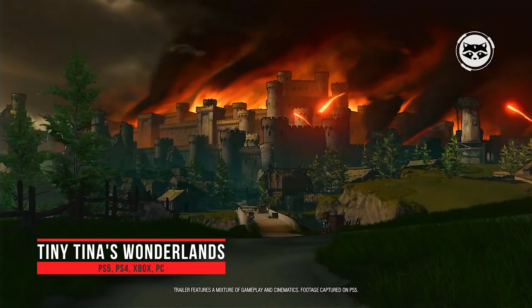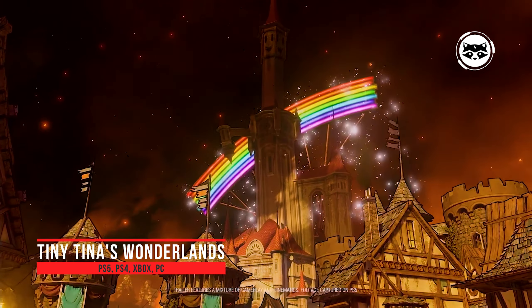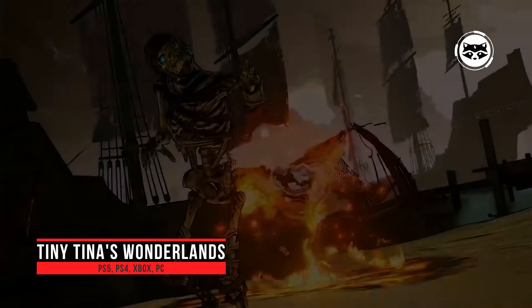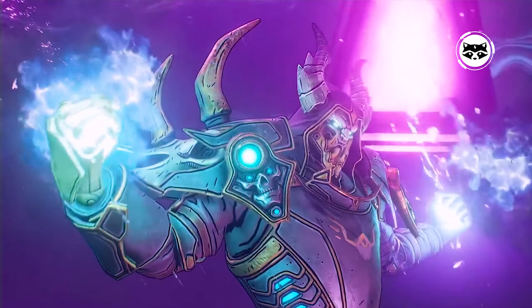Tiny Tina's Wonderlands is a spin-off of the Borderlands series — a cooperative fantasy action game set in the R.I.F. universe organized by Tiny Tina. Players take on the roles of adventurers and venture into a fictional world full of quests, enemies, loot, and sparkling jokes.